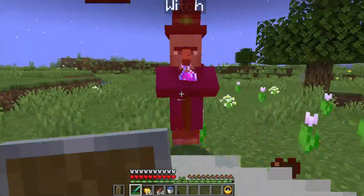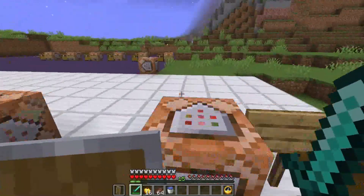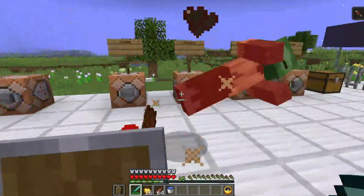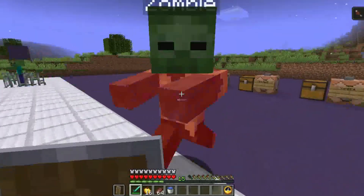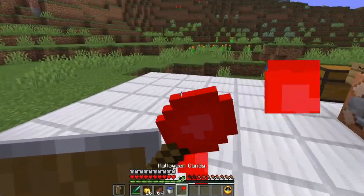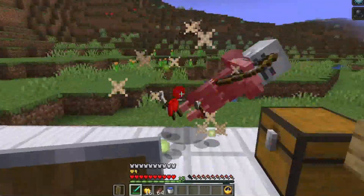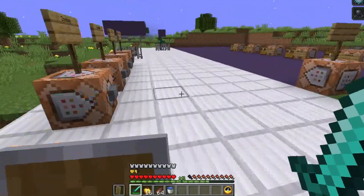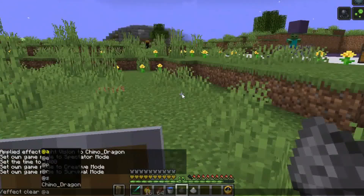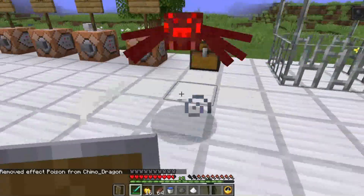The base game mobs include a zombie that can apply hunger when it hits you and drops Halloween candy, which restores a bit of health and gives absorption. The skeleton's arrows will slow you, and it also drops Halloween candy. The witch is essentially vanilla but with a little extra health, and also drops Halloween candy. Finally, the spider behaves like a normal spider except it can apply poison.